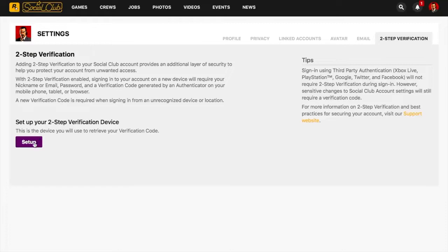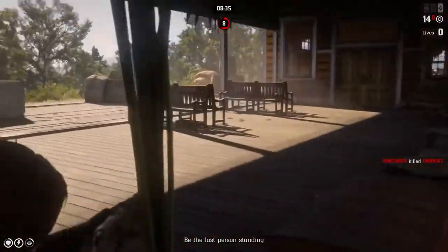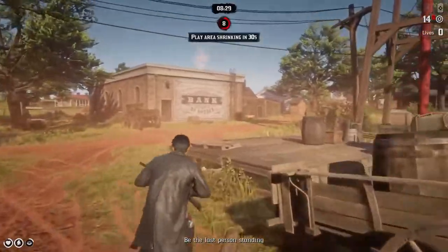Then you press Setup. I will not press Setup here, otherwise you will see my code and I don't want you guys to hack me. So guys, now you are done. Now it's only waiting until you get those 10 gold bars in Red Dead Online and your $500,000 in GTA Online.